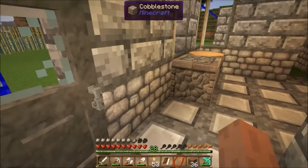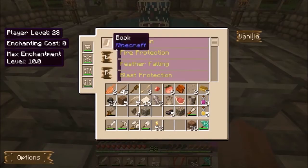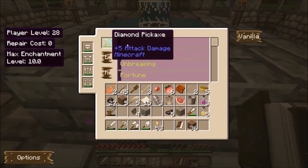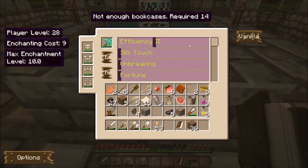I've heard some rumor that books get kind of weird with this, but it looks to me like this actually works pretty well. So let's get this back and put it back in here. I want just my diamond pickaxe to be efficiency. Enchanting cost, player level 28. Silk touch. That's actually pretty cool.